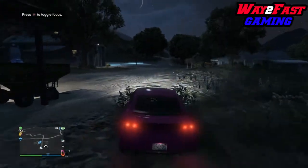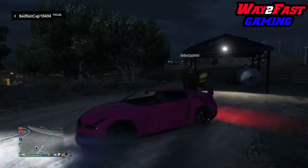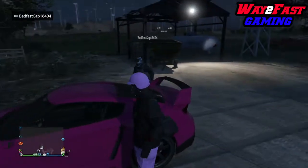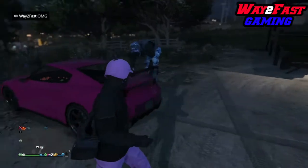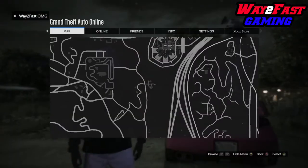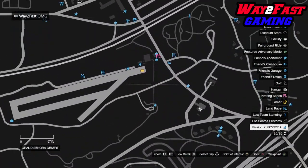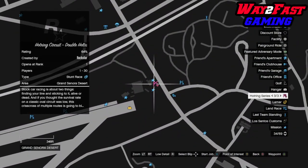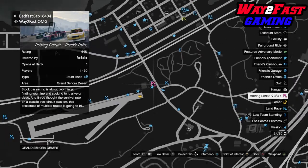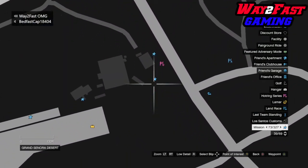As long as you both have a bunker with an MOC in it, you can do this glitch. You both don't have to have the same bunker. Now what I'm quickly going to show you is a job or a race that we're actually going to be using in today's video. It's near Trevor's airfield — we got this Hot Ring race right here. That's the pink one on the map that we're going to be using.